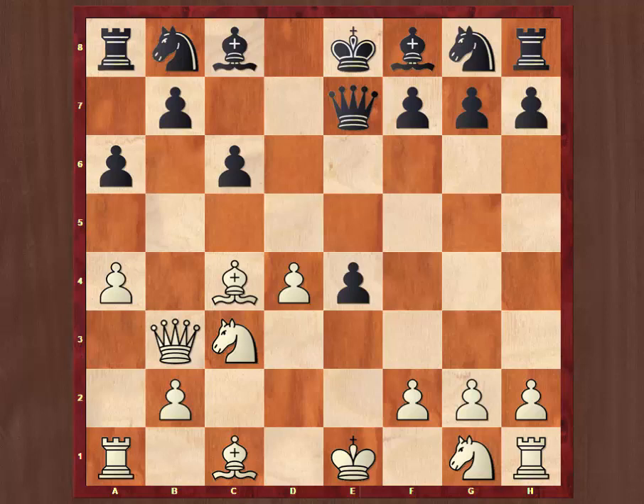After b5, of course, white could take twice because there's a pin down the a-file. So black played knight f6, and now bishop g5. To be honest, I thought this had to be a completely original position, especially in master level chess, but I was amazed to find that this had all been played before in a game Schlechter versus Janowski, Monte Carlo, 1902. In that game, white decided to play knight ge2 in place of bishop g5. White won that game in 23 moves, so you could do worse than looking that game up.